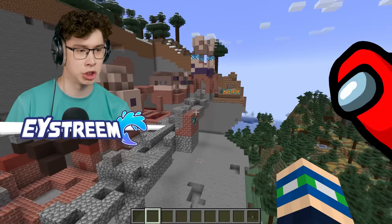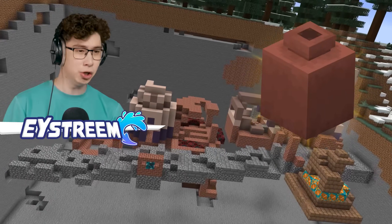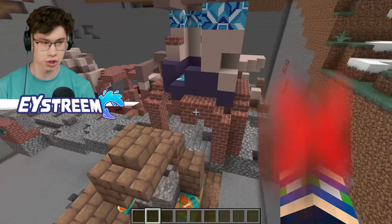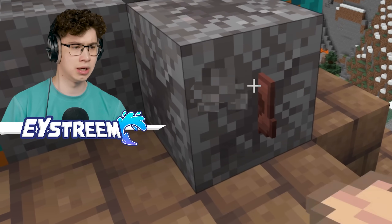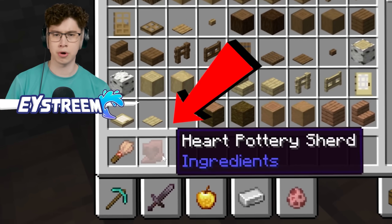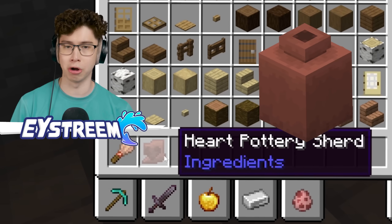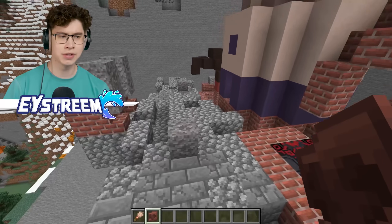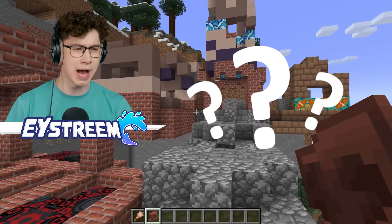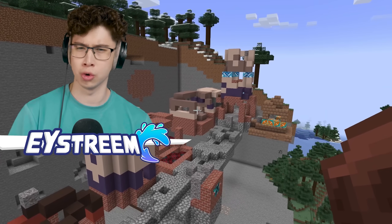Speaking of suspicious, there is technically loot here — it's just not found in pots. It's found inside suspicious gravel. And here we also find pottery shards, so they used to be pots here, just like the ones we found in the Trial Chambers. So if they have similar loot, why do they look so different?